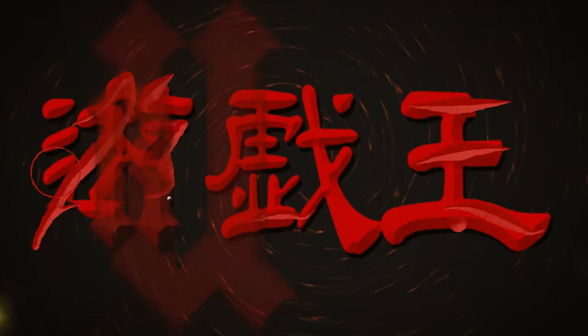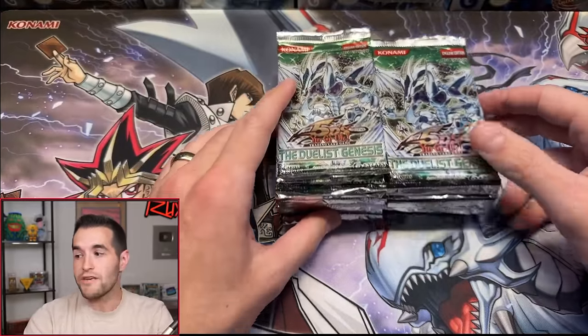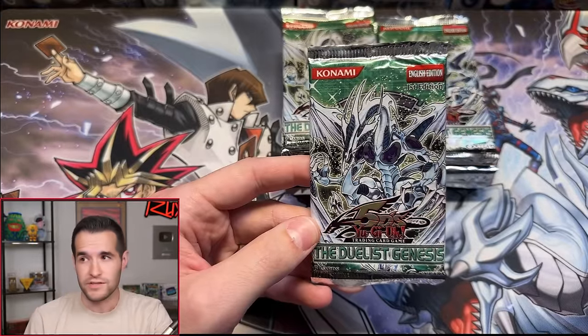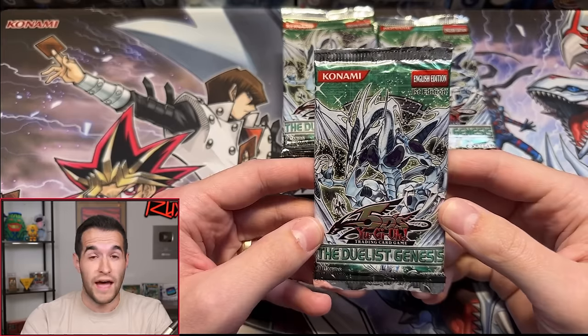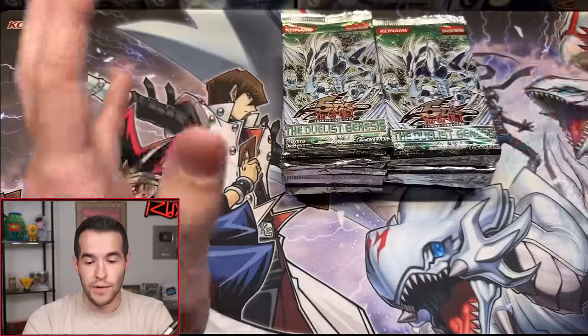Today we're opening 24 packs of first edition Duelist Genesis. Will today be the day we pull the Ghost Rare Stardust? We'll have to see. So what we have today is 24 first edition Duelist Genesis packs. Inside you could get the Stardust Dragon in Ultra Rare first edition, which is like $100. You get first edition Ultra Rare which is several hundred dollars, and then you could get the first edition Ghost Rare which is a couple thousand plus dollars. And if you grade them they go way higher — nuts. So that's what we're hoping to get some of today.